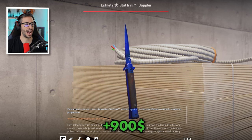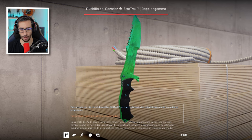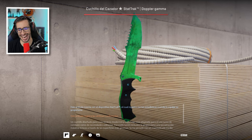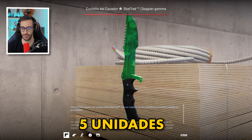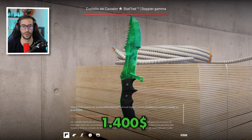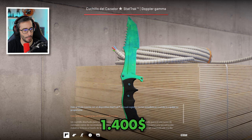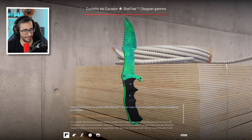Now we move on to a Huntsman — the first Huntsman of the video. Gamma Doppler Emerald StatTrak Minimal Wear. Look at this marvel — it looks incredible. There are 5 units in the entire world and its value is around $1,400. This is the most expensive knife we've featured so far, but things are about to go much higher.